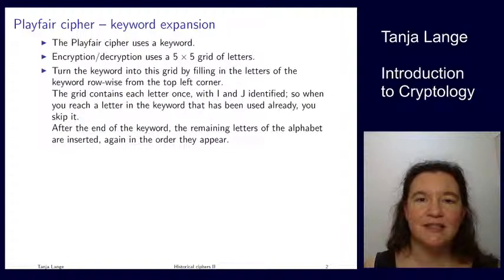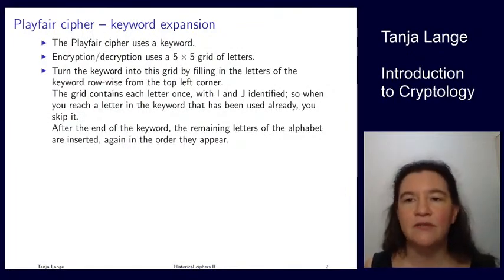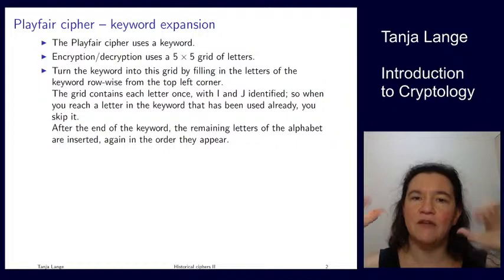The first one we're going to look at is the Playfair cipher. It's kind of cute in how it plays with the letters of the alphabet, permuting them in a way that gives a lot more key combinations than what you see in the Caesar cipher. It's not getting the full 26 factorial but it's getting a lot closer to it. It uses a keyword similar to how Vigenère works, and it turns this keyword into a five by five grid of letters.